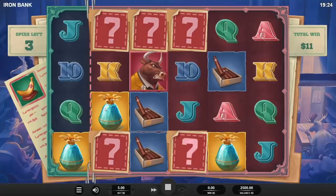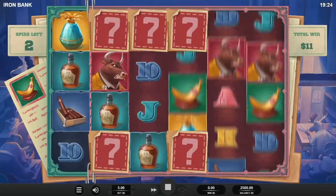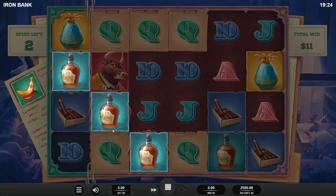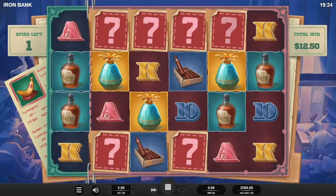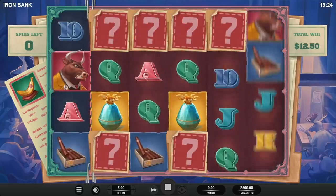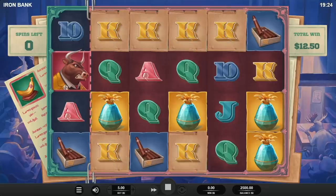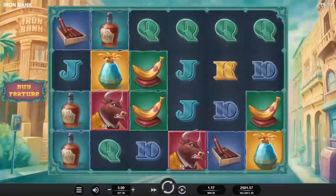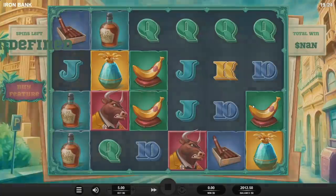What are you gonna do, Iron Bank? What's with the blue stuff? Okay this is horrible, this is like one of the worst. Oh my god — bowl, bowl! Wow, 500 buy into 1250 — okay, that's the least volatile one so that's pretty good. I'll pick the right one now.